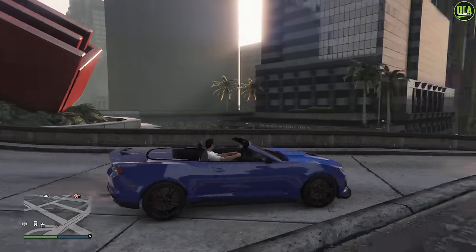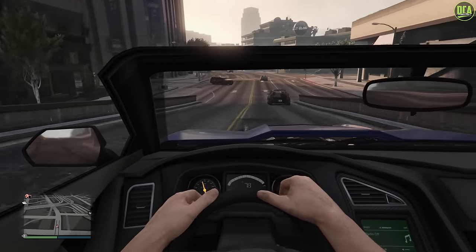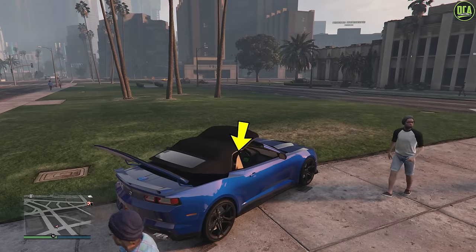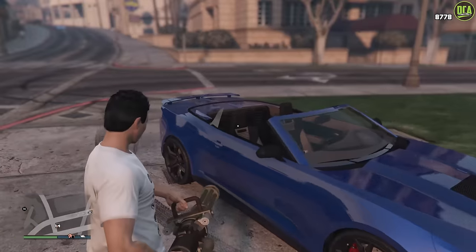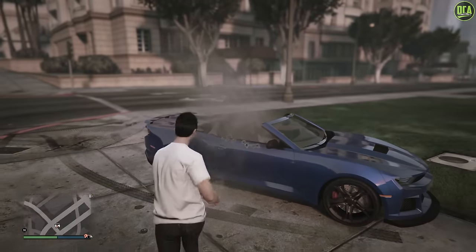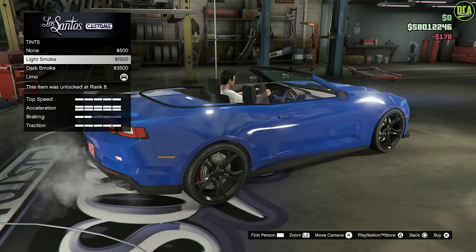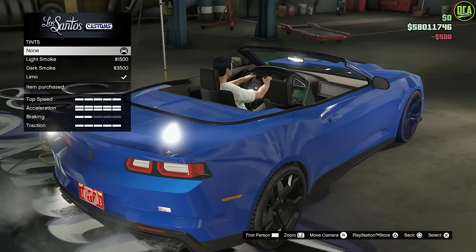Moving along to the Vagero ZX convertible, this one has the same issue with the floating steering wheel, but it has an even more glaring issue: the passenger side rear quarter window does not go down when you bring the convertible top down. You can't even shoot it to break it, so it's sort of forced there. The best way to try to hide it is by having no window tints so it blends in a bit more, but once you see it, you really can't unsee it.